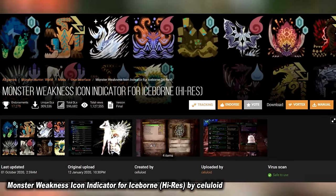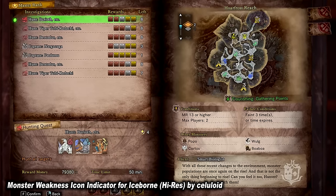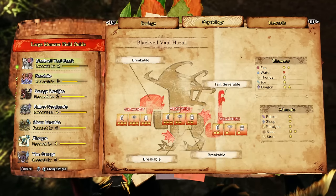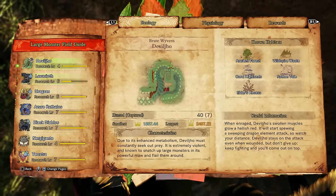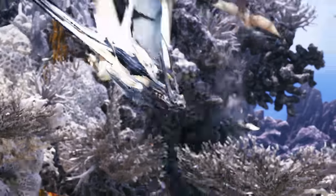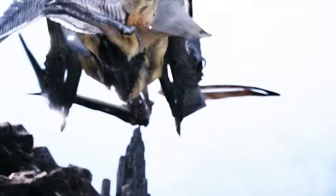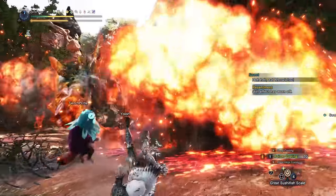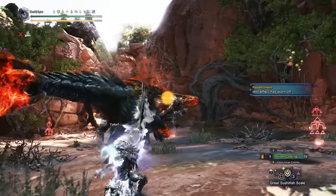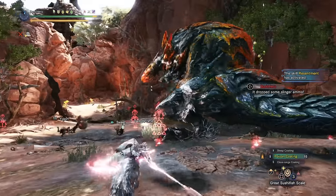The next mod is the Monster Weakness Indicator, which a lot of people have also asked me about. This makes it so that the monster's main weakness is always shown on their icon, so you don't have to open your hunter's notes, find the monster, and check the physiology page every time. The weakness is always listed right there — a nice quality of life update. It also shows up accompanying the monster's icon during their cutscene, which may look a little funny, but is especially useful if you use elemental weapons like dual blades or bow and maintain different sets for different elements.